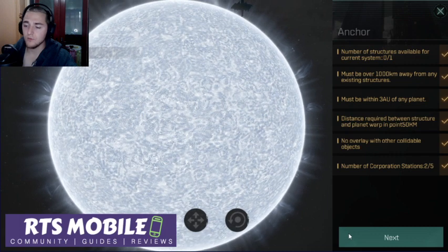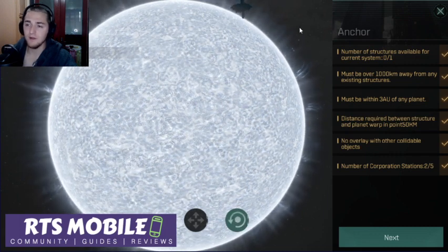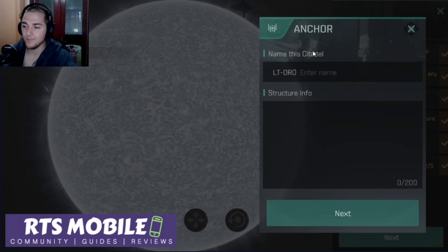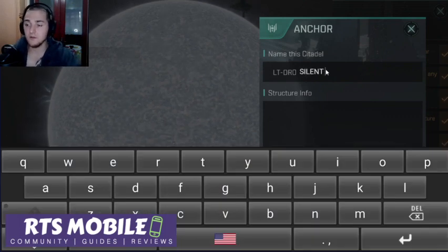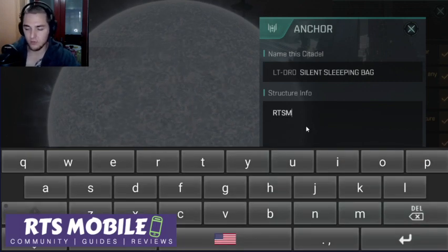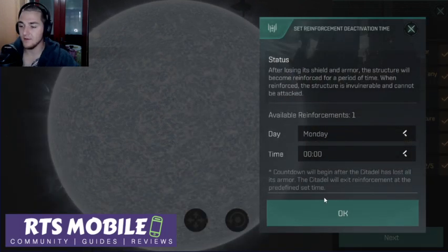You can see there it is. I'm going to go ahead and hit the rotation button because I want to rotate it so that whenever I undock, I go right into the sun — it would be great. Now I'll hit next. I just need to name the citadel now. We'll call it the Silent Sleeping Bag, and we'll do 'RTS Mobile is the Worst.' Very good — hit the next button.